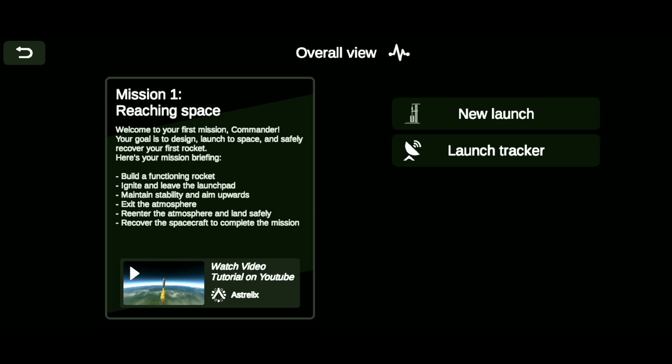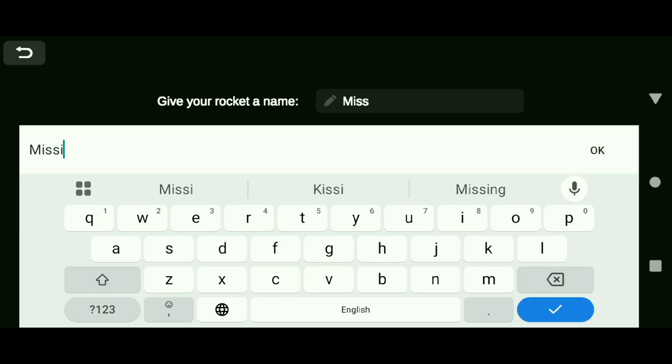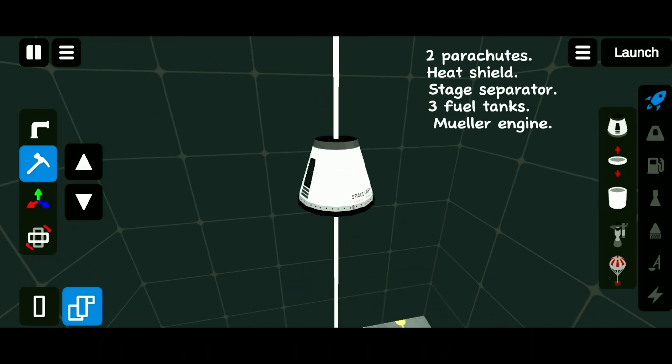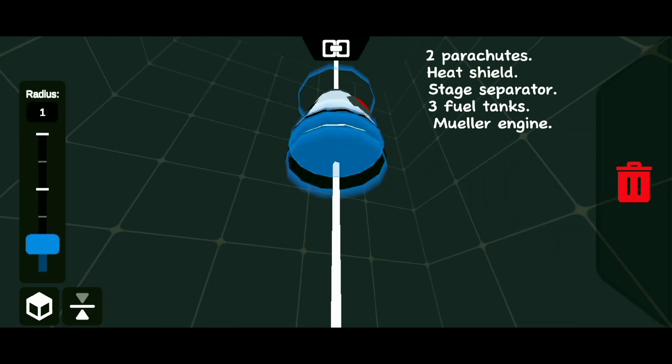To complete this mission, we will first have to build a rocket. To build a rocket, we have to go to New Launch and click on Construct New Rocket, name it whatever you want. Select the control pod and add two parachutes and a heat shield, and then we add the stage separator, three fuel tanks, and a muller engine.